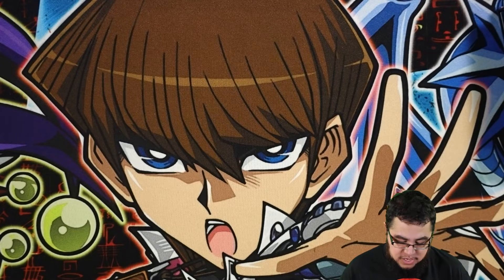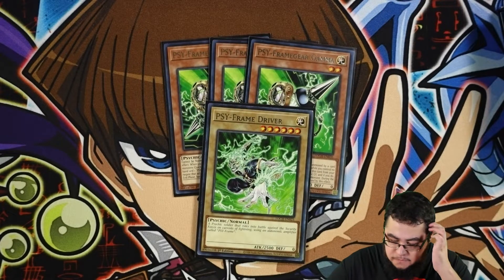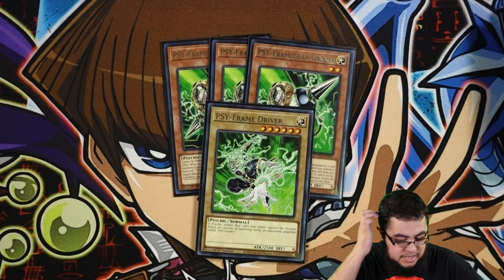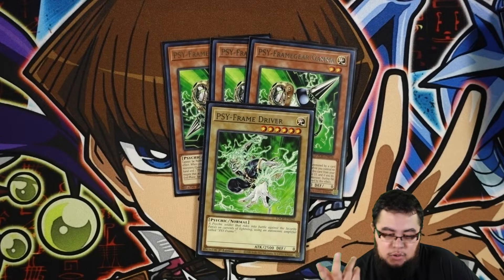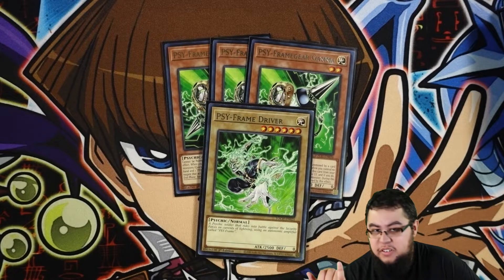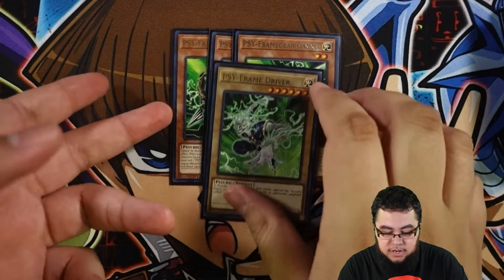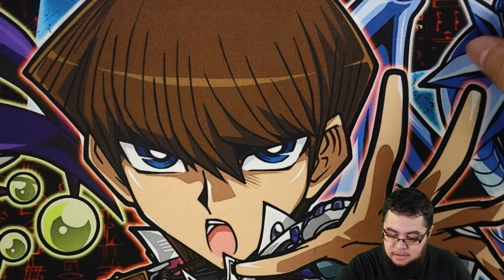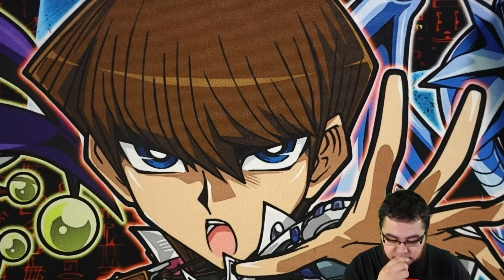For hand traps, the only hand trap I'm playing is the Gamma package — three Gamma and one Driver. We do have Lambda in the extra deck. This is good because let's say you're going second and you want to use a fusion spell and they try to Ash it, you can use Gamma so you can get your plays going. You can then go into Lambda or something to get some bodies on board. And they're Lights as well, so once you use them for that, you can use them as fusion fodder.